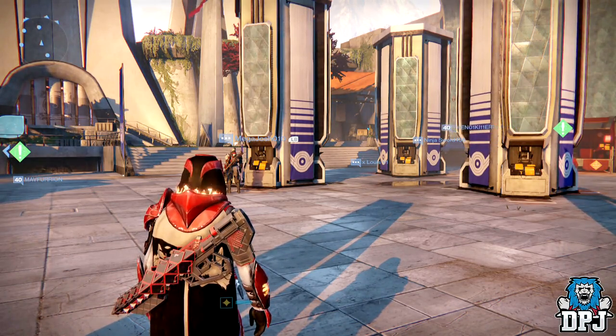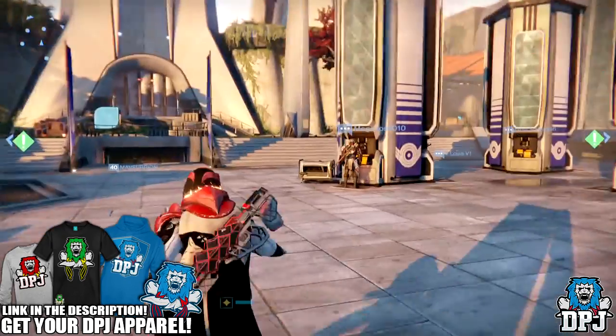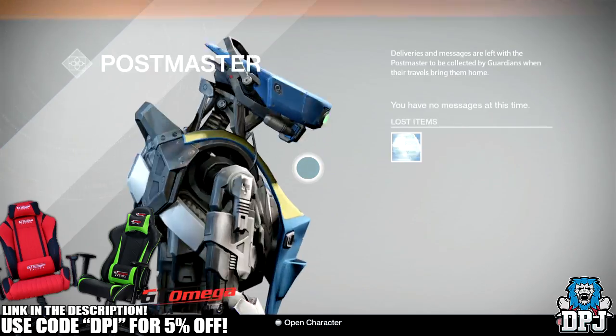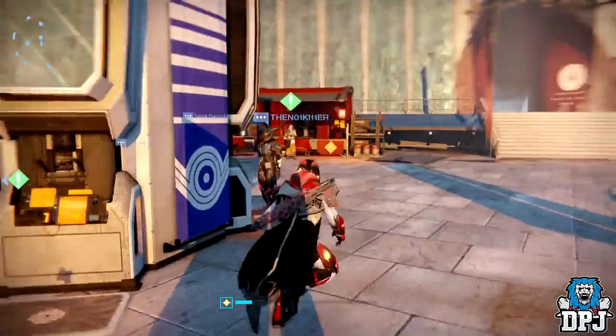What's going on guys, it's your boy DPJ here today with another Destiny video. Today I'm gonna try and hit 385. Let's have a quick look at my inventory - just a blue engram because I've just spent about an hour farming. I've got five exotic engrams.